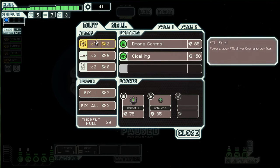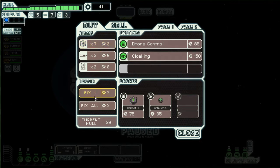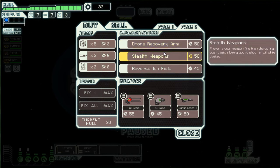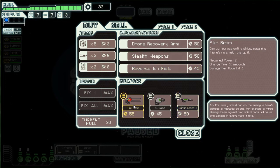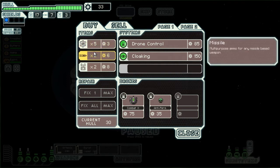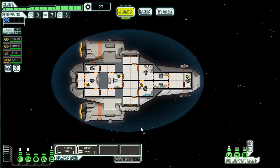Here's the store. It's always good to buy fuel, which we might actually buy. We're gonna fix everything and buy a couple fuels. There's a drone recovery arm, stealth weapons, reverse ion field, and some weapons. We start off with some pretty good weapons, so there's no reason to change that. We have nothing to sell right now. Here are two drones we also don't want, drone control, cloaking. We'll just buy another fuel and continue on our way.